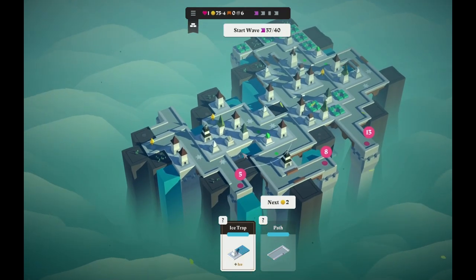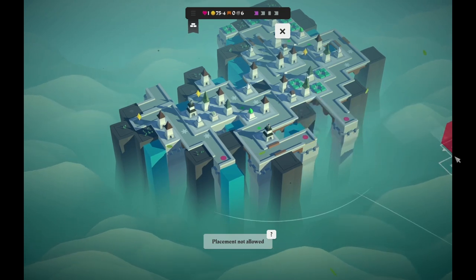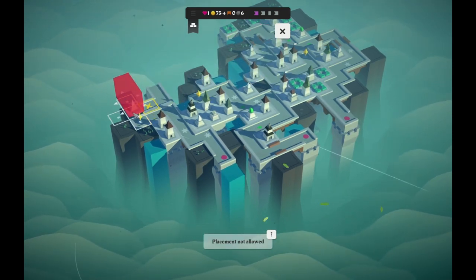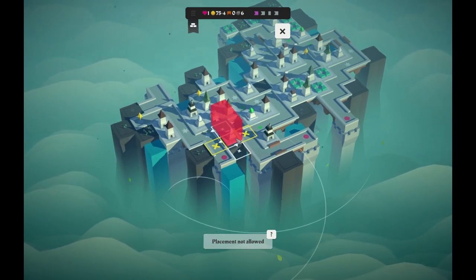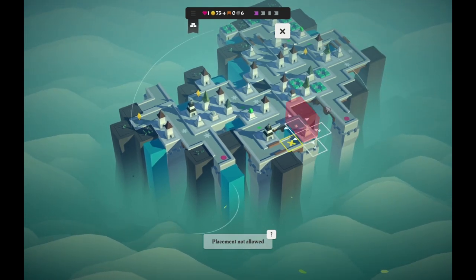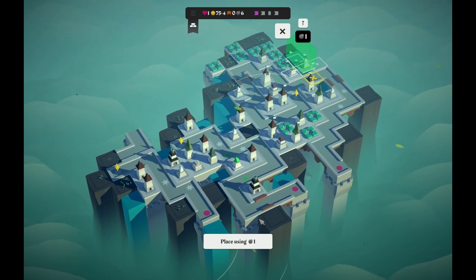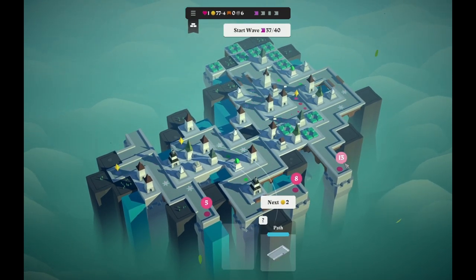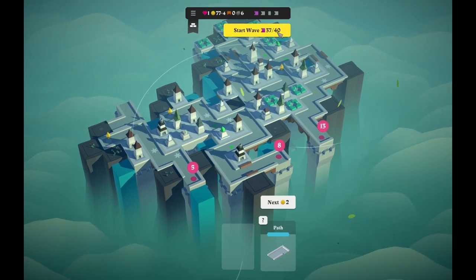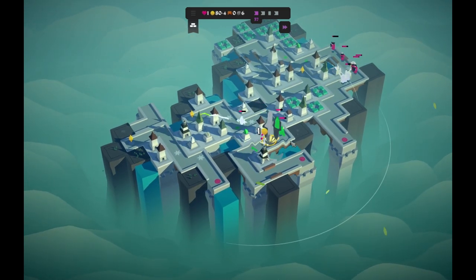I have a path I can't use either. An ice trap would be cool over here — this path already has two ice traps, which is lovely. I'm trying to think if there's anywhere I can put an ice trap. I can put it here and cover the one spot already covered by an ice trap. I think it's kind of ridiculous, but I think this is the best spot for it. And then I have a path I definitely can't place, so we're going to see how it goes. There goes the bomb — we really needed everything there.